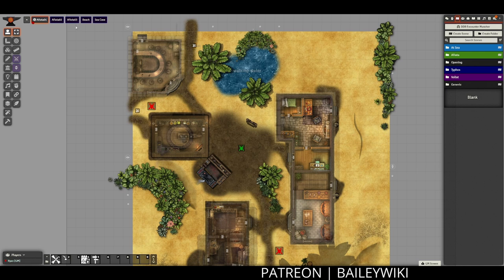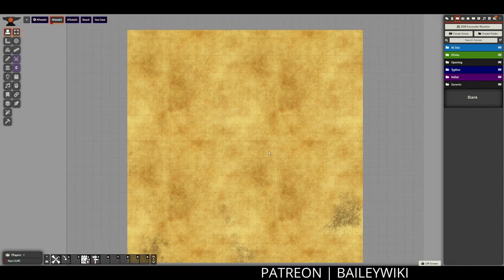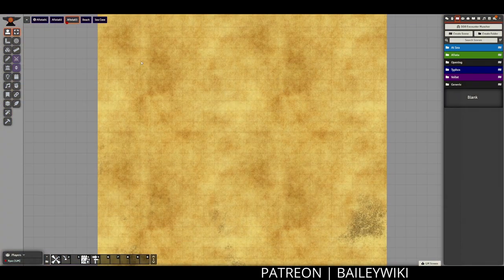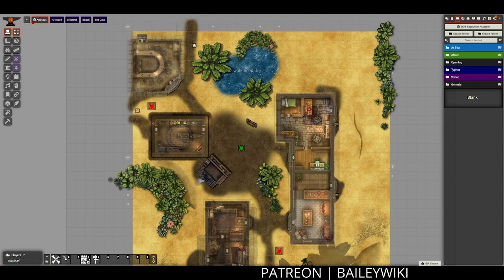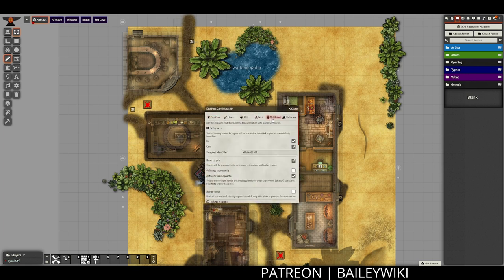First, we're going to return to our first scene, Afyota 01, where we created a scene for this simple multi-scene town in the last video. Here we're going to take a look at our multi-level token teleports and look at Afyota 02 and 03, which we set up in the previous video so that we can build out the town in those scenes as well.